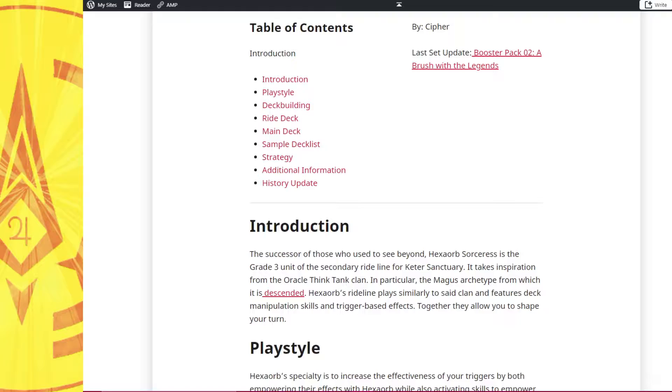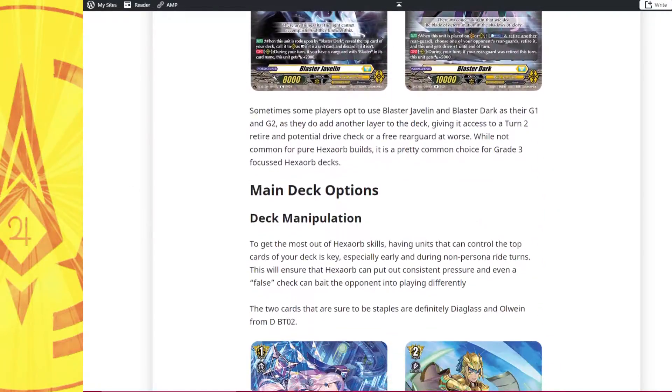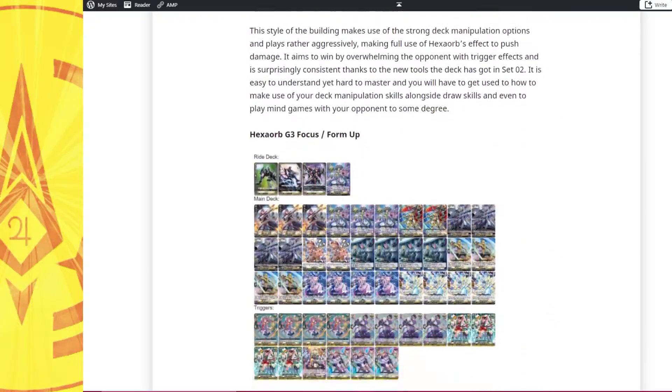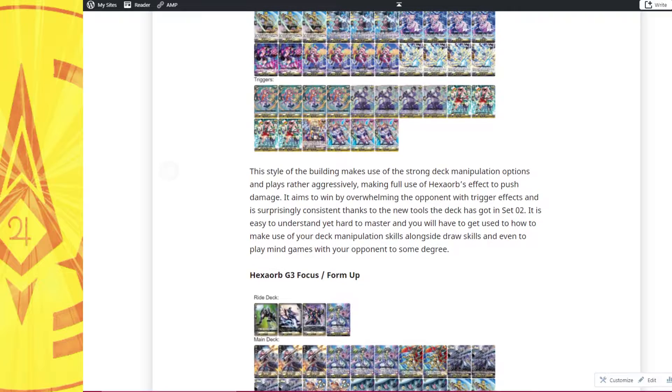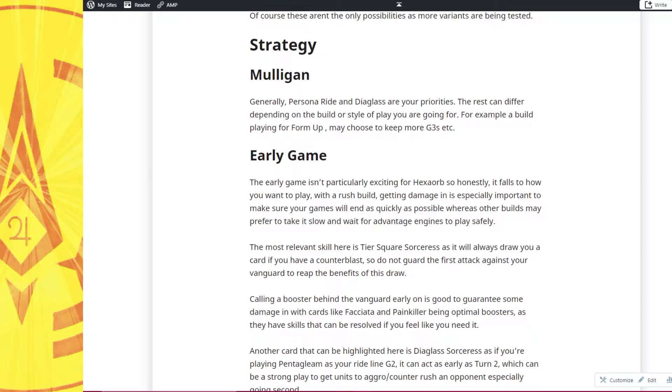Now that set 2 has come out, we have more material so we can talk about more things: playstyles, the right deck options, main deck options, different categories of cards, and of course deck lists, which is the same as the deck profiles, so do check those out if you're interested. And of course the strategy, which for Xcode is rather in-depth compared to Bastard.